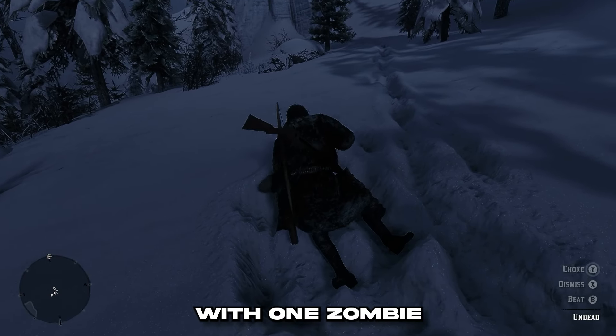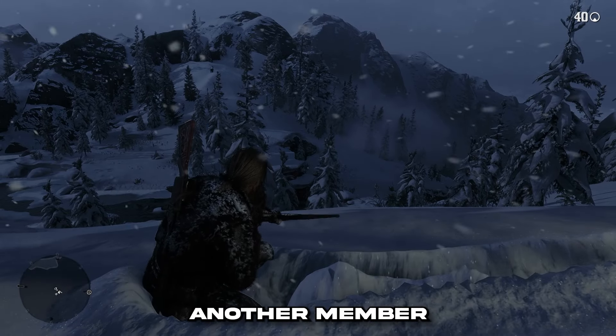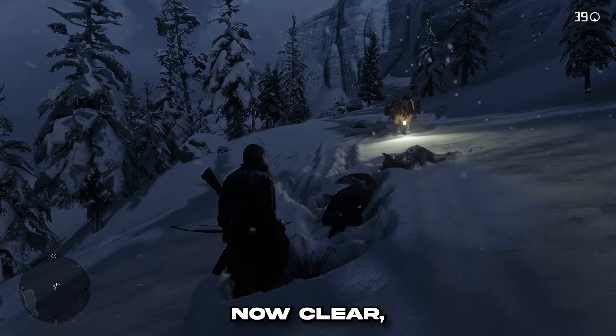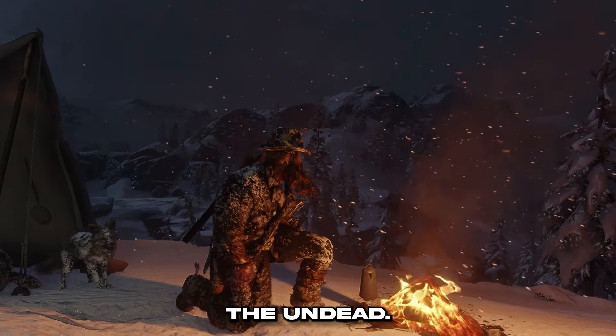We found a nice little area with one zombie to clear out. We scattered through the area to make sure nobody else saw us, taking out another member of the undead from long range, then got slapped in the back of the head. We took her out too. It was now clear, and Arthur was getting cold, so we set up camp and warmed up a little bit while keeping an eye out on the undead.